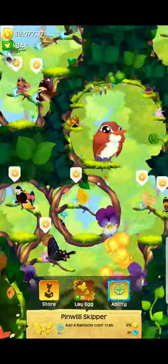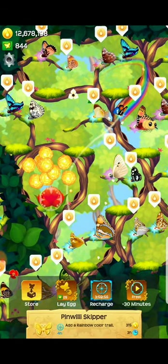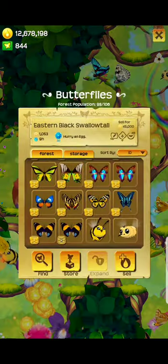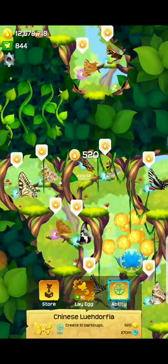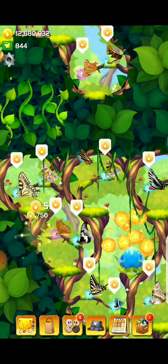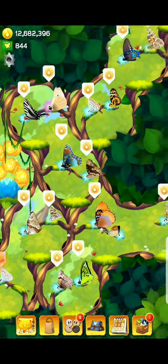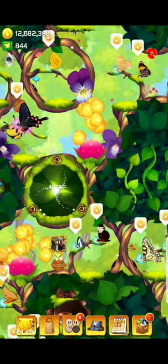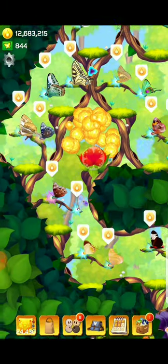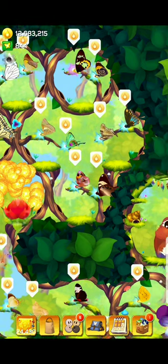Going down, here's the common — the pinwheel skipper adds a rainbow trail. Ooh, that's kind of pretty actually. If only I had sparkles. Creates 10 bark beetles. Someone asked if these stop giving you flutter bucks — I honestly can't tell, just because I haven't gotten that many of them. I've kind of ignored them ever since I finished that accomplishment. If that's something you're interested in, let me know and I'll see if I can try to do a test. I don't think I've ever really gotten flutter bucks from them.